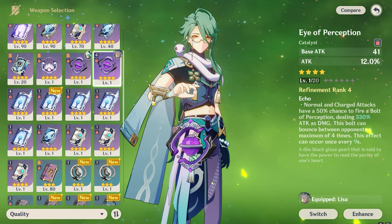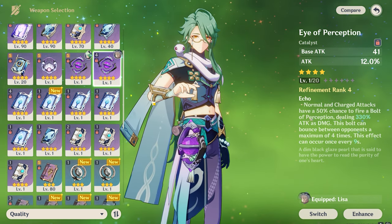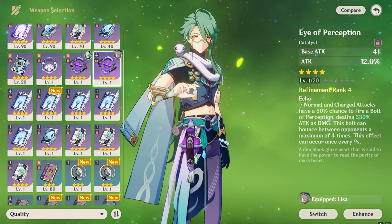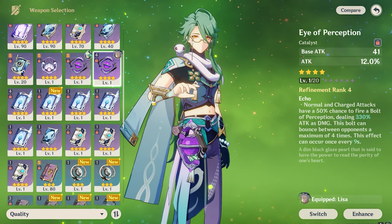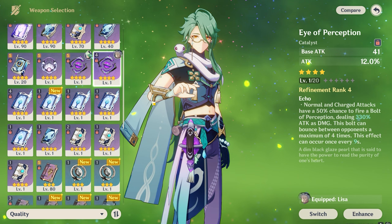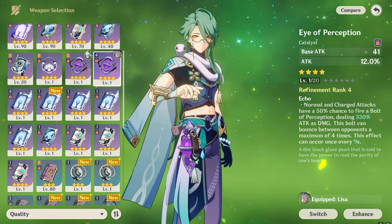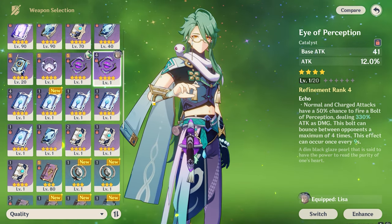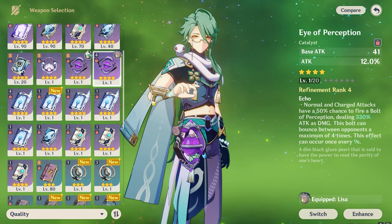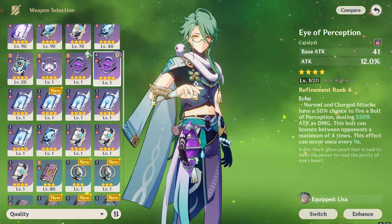Starting off with number five: the Eye of Perception. The Eye of Perception gives you 454 base attack and 55.1% attack percentage. Its refinement ability gives normal and charged attacks a 50% chance to fire a bolt of perception dealing 250% attack as damage. This bolt can bounce between opponents a maximum of four times and this effect can occur once every 12 seconds. Since Ryo Tesli will perform lots of normal and charged attacks, this weapon matches his kit, which is why it's on number five.